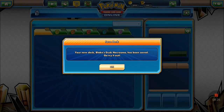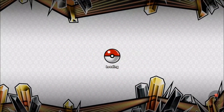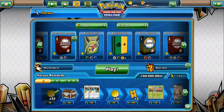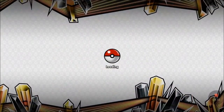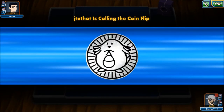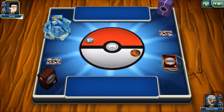We'll jump into the ladder and play a few games. Since the new cards just became legal online today, we may play against new Forbidden Light decks and won't necessarily know the matchups. First opponent appears to be running psychic, colorless, and metal — probably Espeon Garb or something similar.